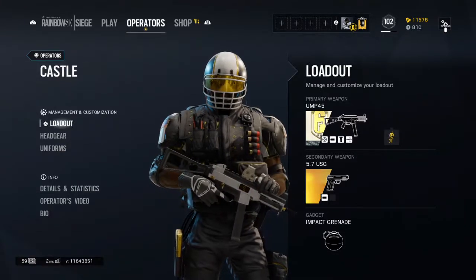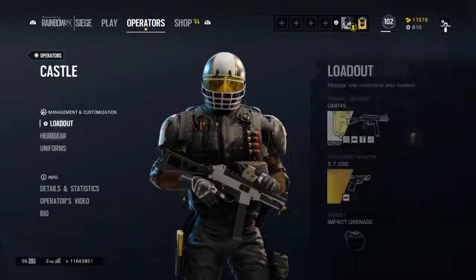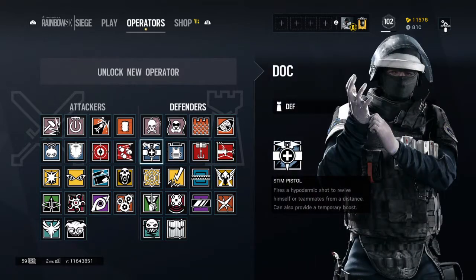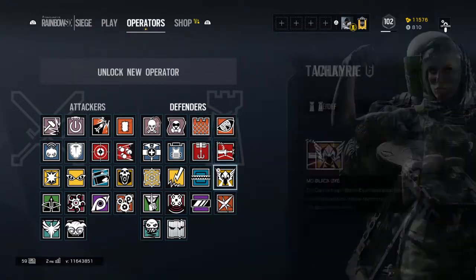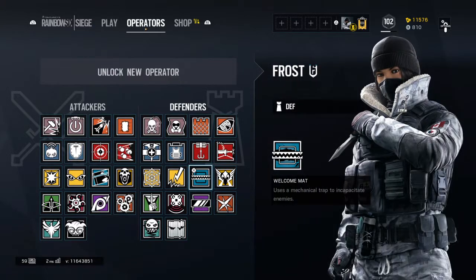Hey, what's going on guys? This video is about the All-Pro set for Buck, Castle, Mira, and Doc. It is $16 for these four operators. This is just a White Noise bundle. There's gonna be one in the next DLC, and there was one in Blood Orchid and everything.